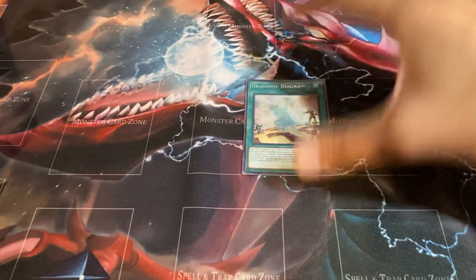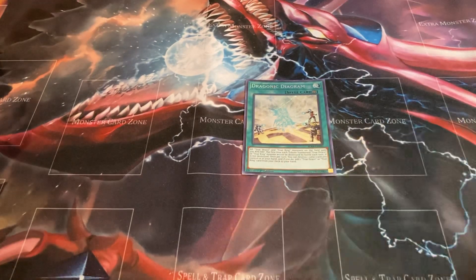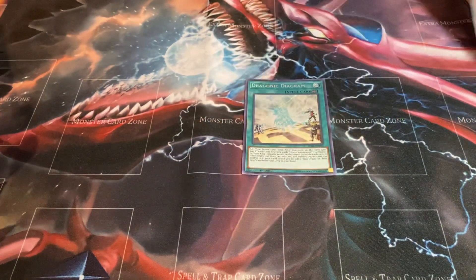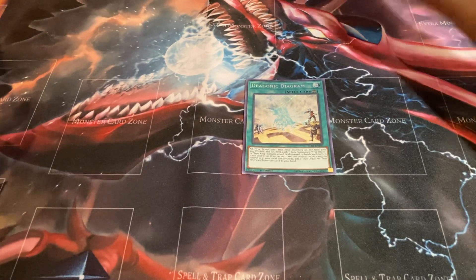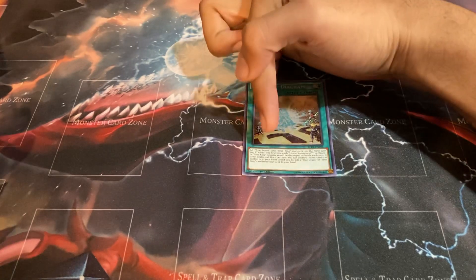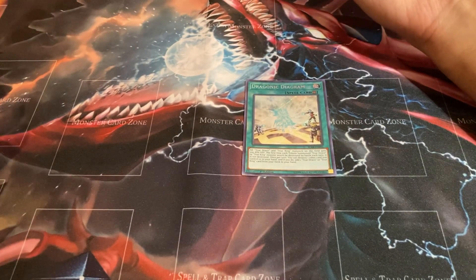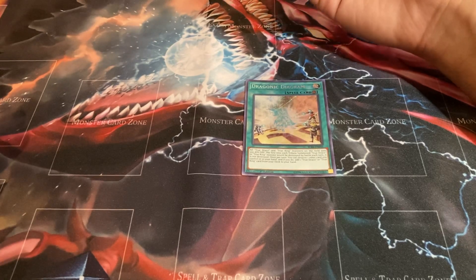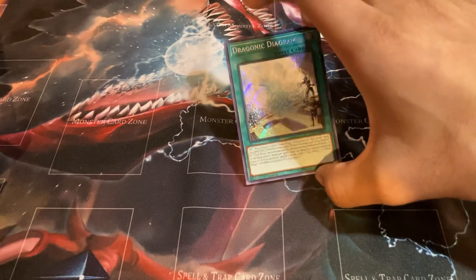I like to play one copy of Dragonic Diagram — pretty sure this is limited right now so you can only run it at one. All True Draco and True King monsters on the field gain 300 attack and defense. I feel that effect is a little underrated because your highest attack point monster is this one right here with 2500 attack, and once you get into that Skill Drain lock you want to have the monster with the highest attack on the field. The first time each tribute summoned True Draco or True King monster would be destroyed by battle each turn, it is not destroyed — pretty good protection. Once per turn you can destroy one other card you control or in your hand, and if you do, add one True Draco or True King card from your deck to your hand. Great searcher.